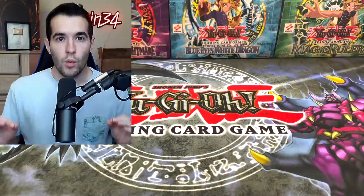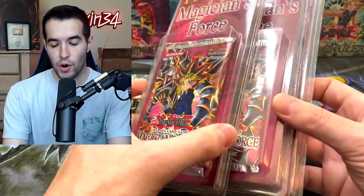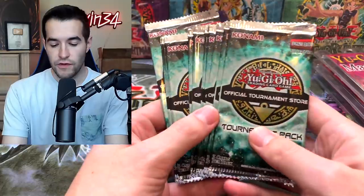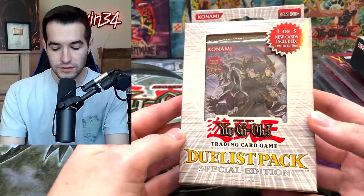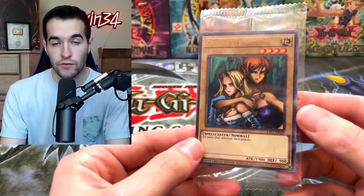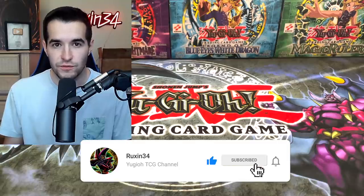Today we are opening third-party Magician's Force Blister Packs. We're back with another epic opening — some first edition packs, 15 OTS-16 packs searching for that Ultimate Rare Cyber Dragon, a Movie Pack Secret Edition, Duelist Pack Special Edition, a Cybernetic Horizon, and an Order of Chaos Pack. The giveaway for this video is Lost Art Gemini Elf. Like the video, subscribe, and let me know what you want to see from Magician's Force.